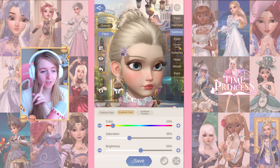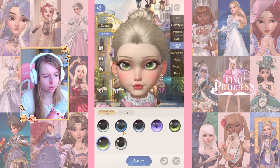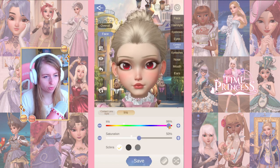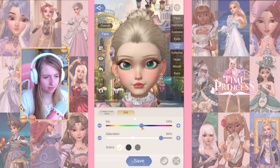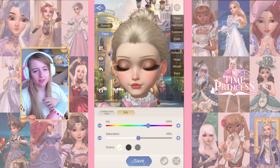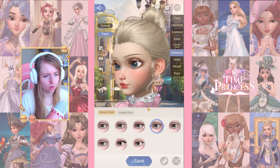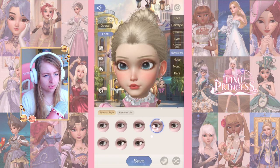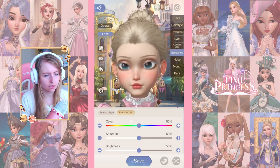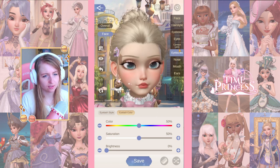Then there are contact lenses — there are a few options and I would assume more will be available to purchase later. This one is really pretty and you can change the color and the sclera — I didn't even know it was called that. I want blue eyes — these are really pretty, oh my gosh, I love it! For eyelashes we have a lot more options. I like them long and wispy — I think this one is best — and I'll keep just dark lashes, I think that's the prettiest.